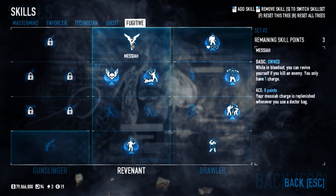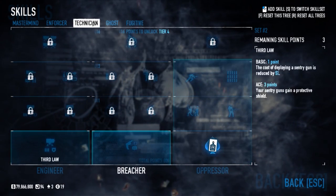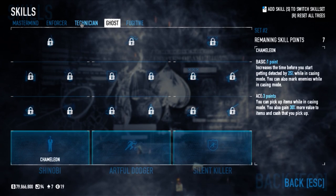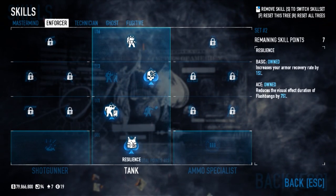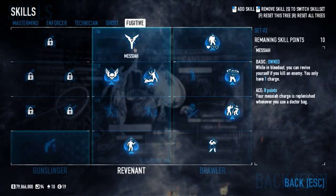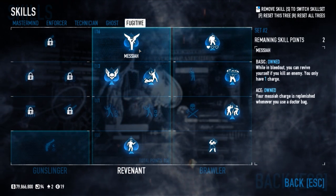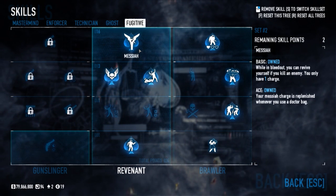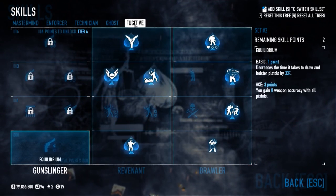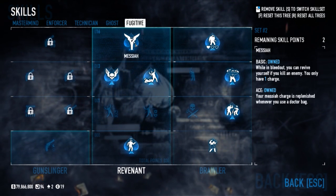You're gonna want to ace Messiah. You're gonna want this un-aced so that every time you use a doctor bag — since you already have the doctor bag, you might as well abuse it — get Messiah, because you're gonna be the anchor of the team.